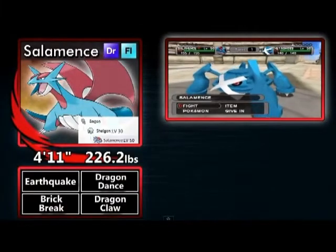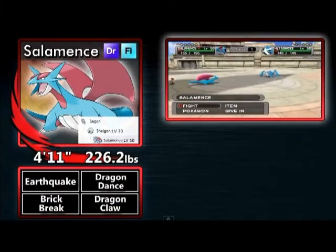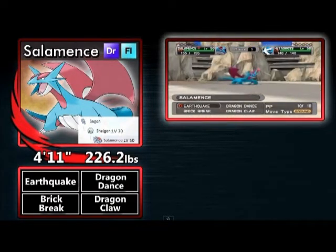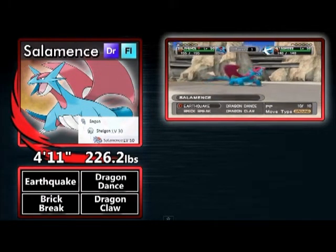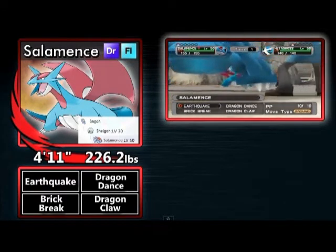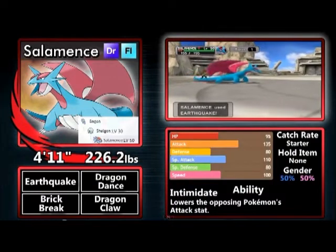What other Pokemon game lets you start off with a level 50 Salamence? Our first Pokemon is Salamence with Earthquake, Dragon Dance, Brick Break, and Dragon Claw. Okay, Brick Break is not really the best move to put on Salamence, but still — this is a freaking Salamence. It has the excellent ability Intimidate.